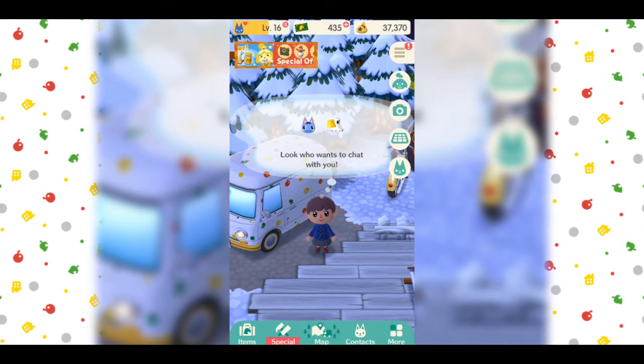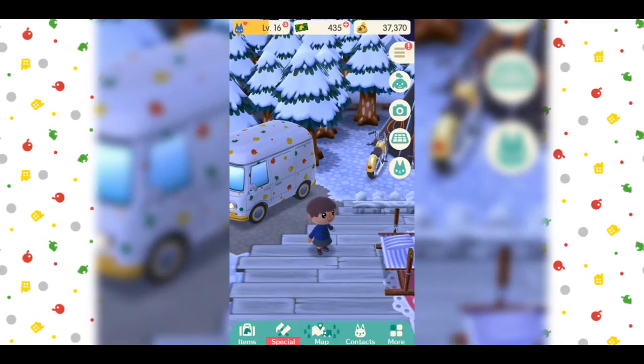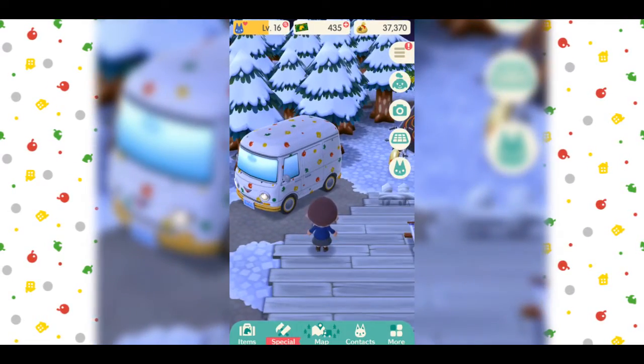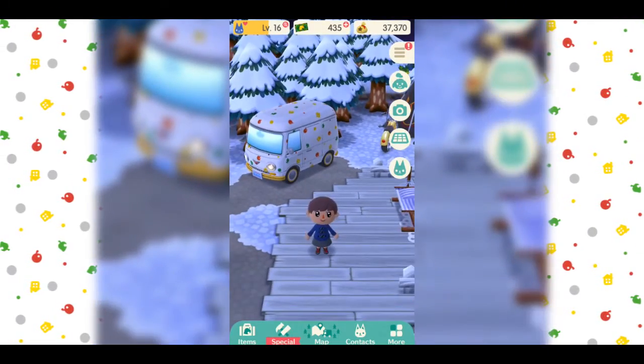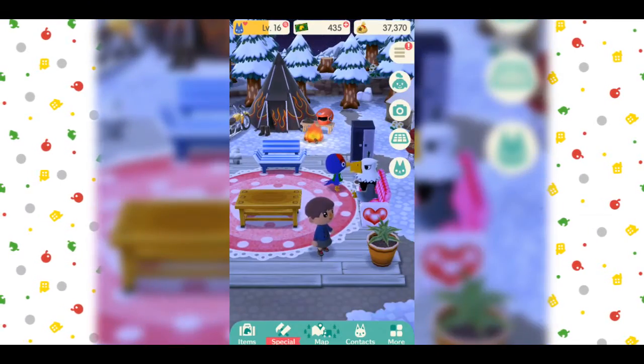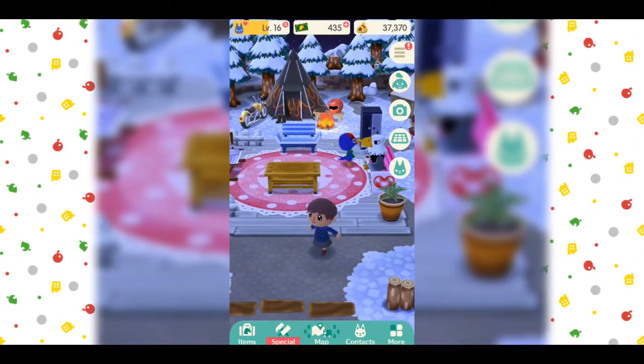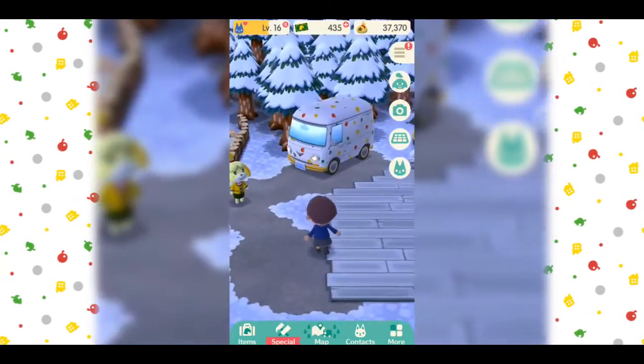Welcome back to an episode of Animal Crossing Pocket Camp. We finally got an update to this game. This game has been out for a little while now, along with that little bubble you saw over my head that said 'look who wants to chat to you.' I guess they added that. We definitely couldn't do that last time, but the biggest update is we can garden.